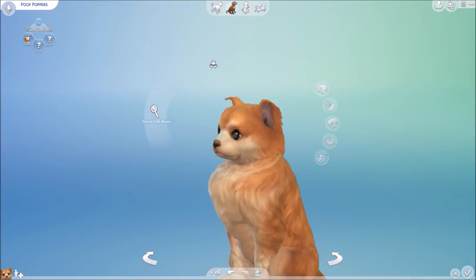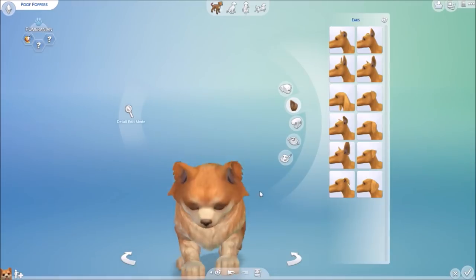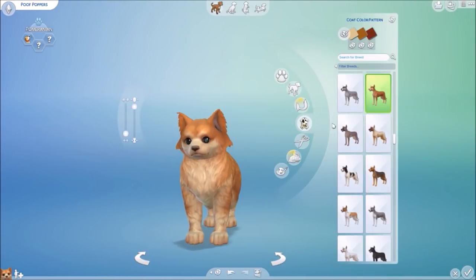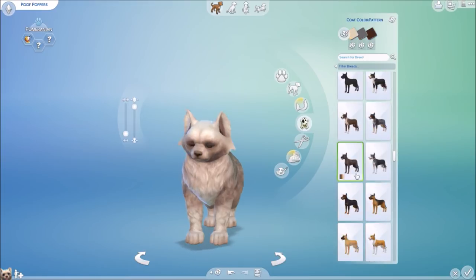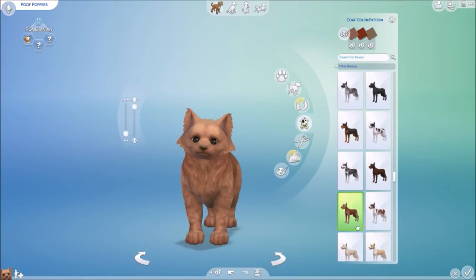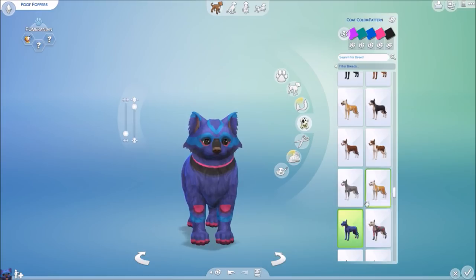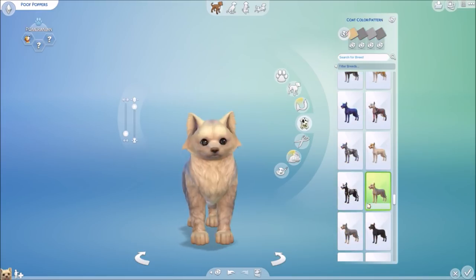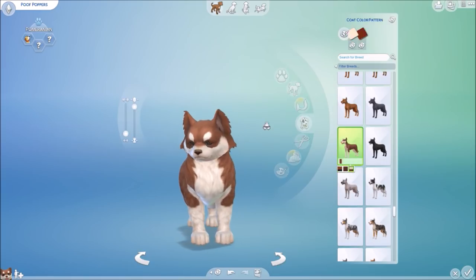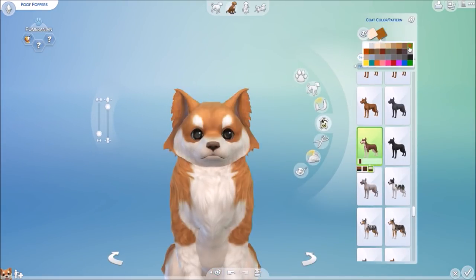I looked at all the different coat types and colors. You can even put the fox coat on a Pomeranian or a bulldog. I really liked browsing these options — I couldn't even decide which fur coat I wanted because they all looked cute. Then you can go into paint mode.